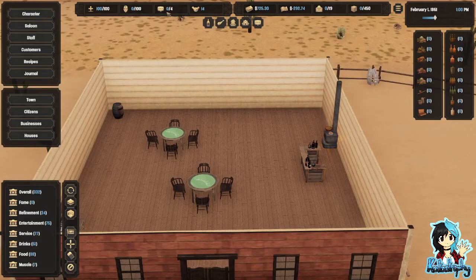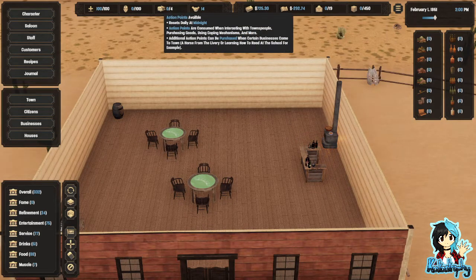I don't know what the action points are for. What are the action points for? They reset daily at midnight. Action points are consumed when interacting with townspeople, purchasing goods, and so on. Additional ones can be purchased. No.